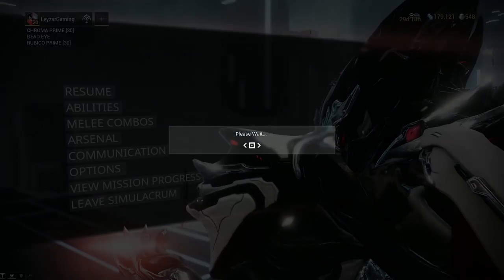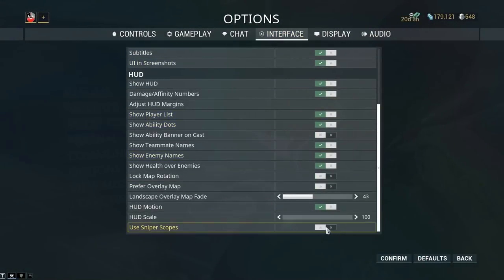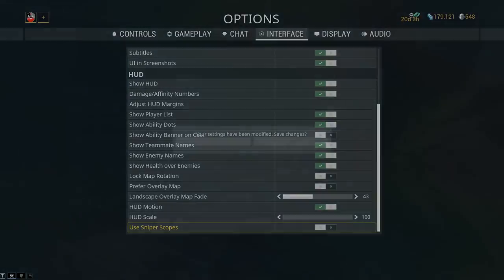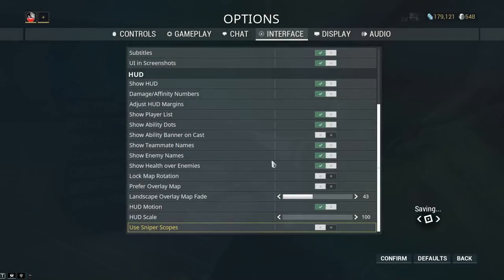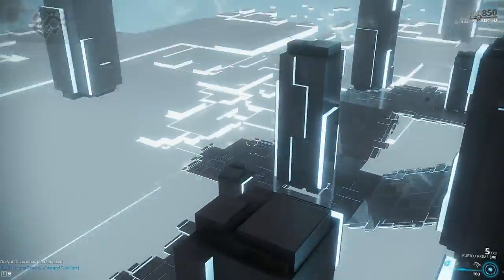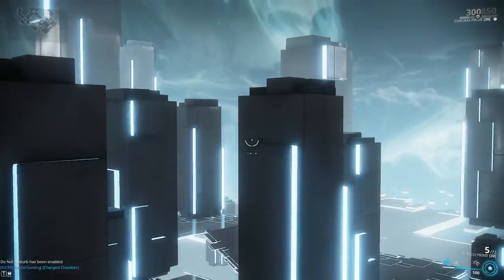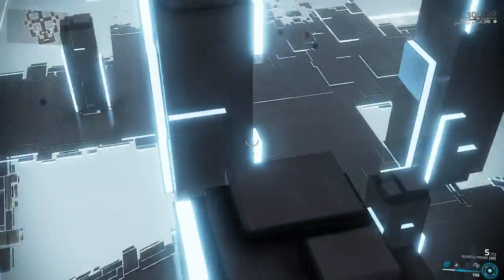One last thing I owed you guys — the explanation about the sniper scope. As you saw, I didn't have an actual sniper scope overlay. You go into Options, then Interface, and simply uncheck the checkbox. During Eidolon fights, for whatever reason, we are battered by all sorts of neon effects, so if you want to clear up the screen a little and make aiming easier, you can simply deactivate the sniper scope.